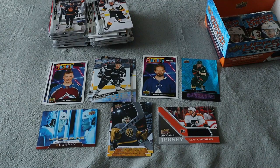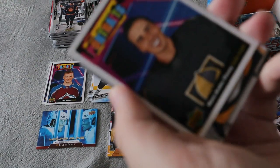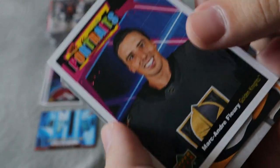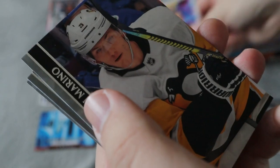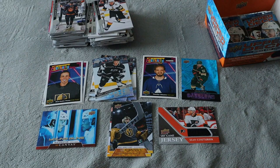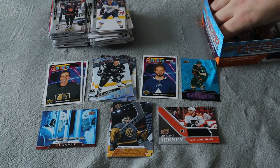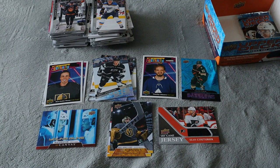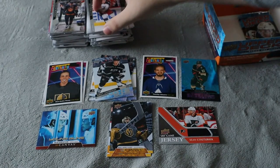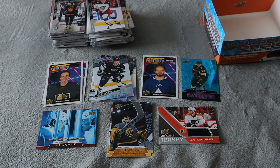We have three packs left. Ooh — we have an Upper Deck Portrait for Marc-Andre Fleury with Vegas! That does look pretty sweet — that one is definitely staying in my personal collection. He's a player that's definitely one of my favorites and in my opinion one of the best Young Guns goalies of all time. Base pack — definitely not what I wanted, but we have one pack left.